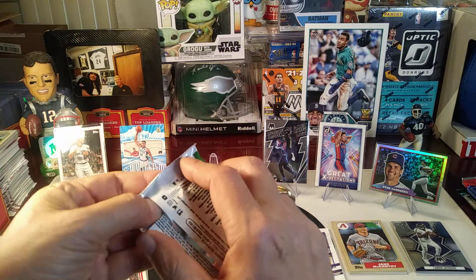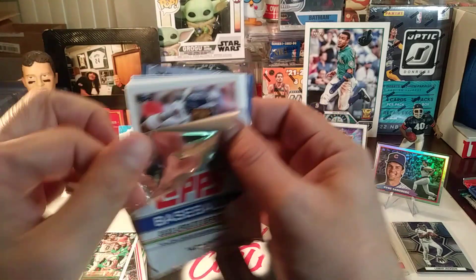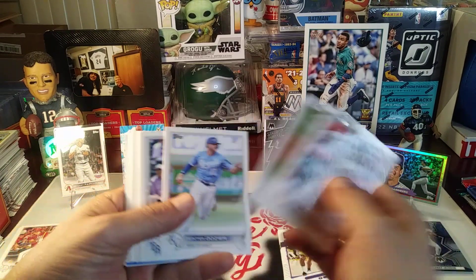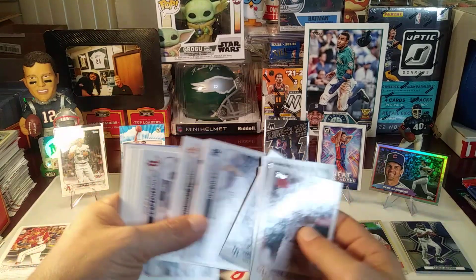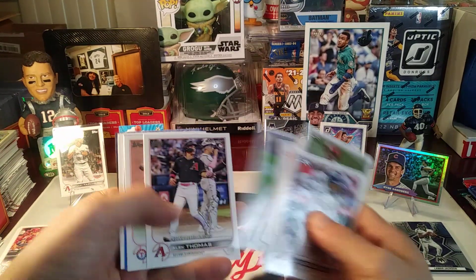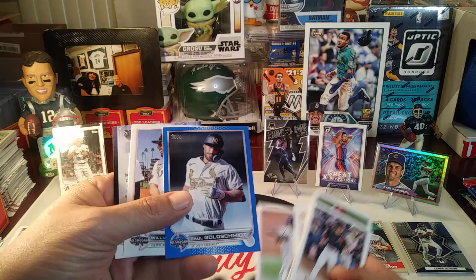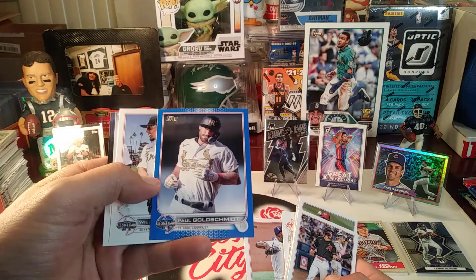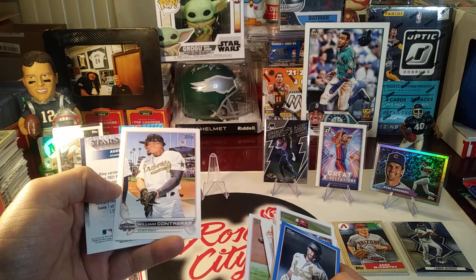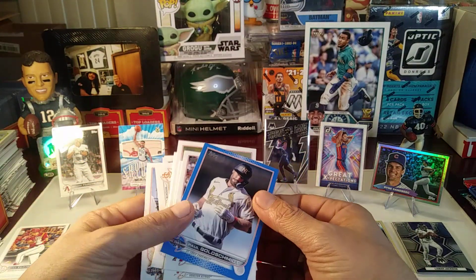Gonna finish off with Update Series 2022 baseball. Julio Rodriguez rookie cards — rookie cards are of course one of the cards you look for in these packs. Joe Ross, Cole Sulser, Boston team card, Luke Maley. Here's a rookie debut of Alec Thomas. Taylor Hearn. Oh, we've got a Paul Goldschmidt Blue Parallel All-Star — Goldie! William Contreras All-Star, and we finish off with Austin Riley Stars of the MLB Chrome. Boom!